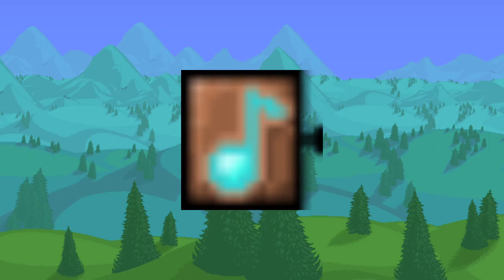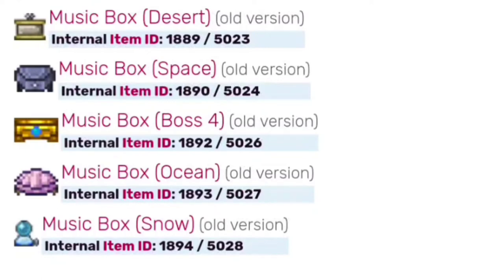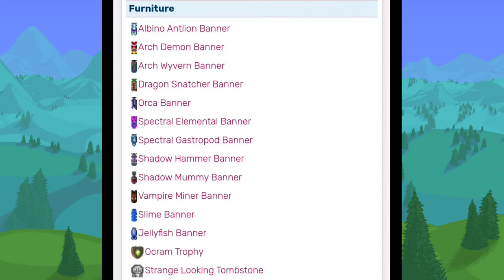Before 1.3, there was a Music Box in the game that didn't really work at all. There are also several removed Music Boxes: the Removed Desert theme, the old Space theme, old Boss 4, old Ocean, and old Snow Biome themes. There are also banners for all the removed enemies. We have the Ocram Trophy, which would sometimes drop after defeating him, and a strange-looking Tombstone — if you died while holding the Worm Pet (a removed pet), this Tombstone would drop.